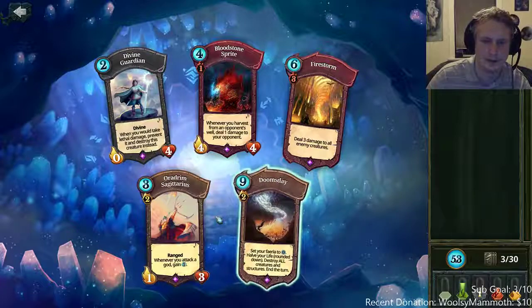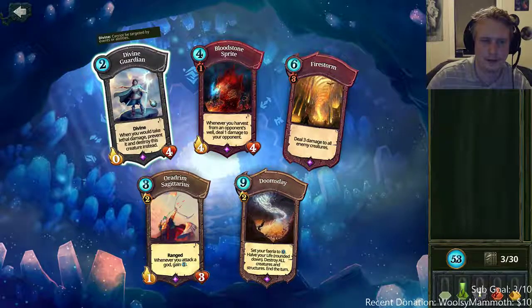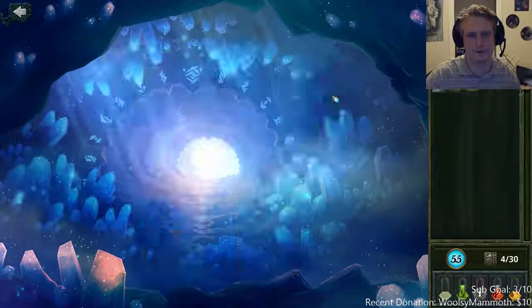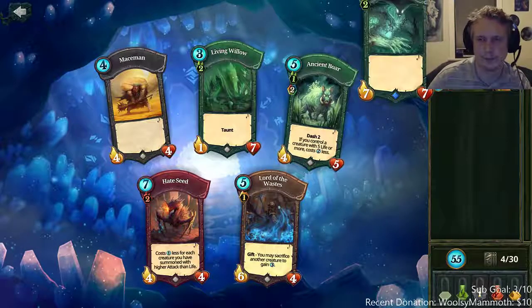Firestorm is great removal. Bloodstone sprite is terrible because the wells expire once again, so it's one of those bad cards. Can't play yellow. Fine guardian is kind of meh in Pandora because again the wells expire, it's not collecting anymore. So firestorm.